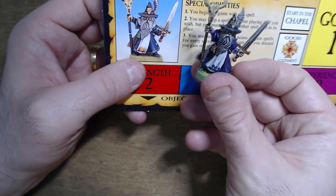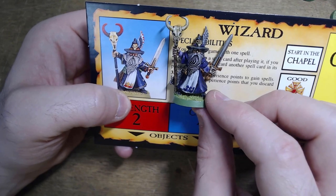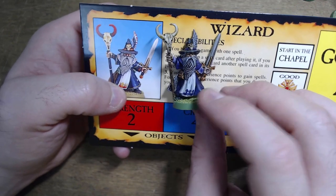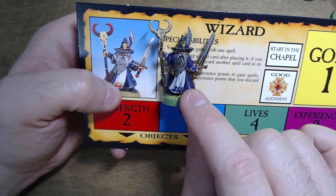Gotta have a wizard. I went for a purple wizard — I think it was because of the skull, he looked like he was probably into Shyish, and when I think Shyish I think purple. Okay, so that's the contents of the third edition — let's go on to the fourth.